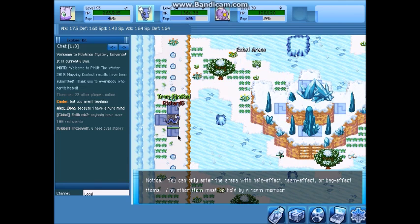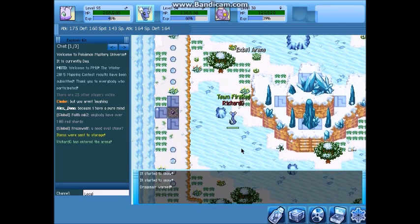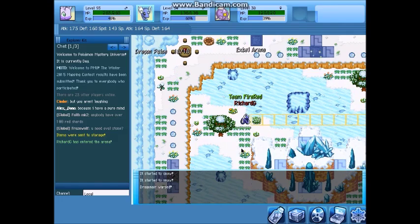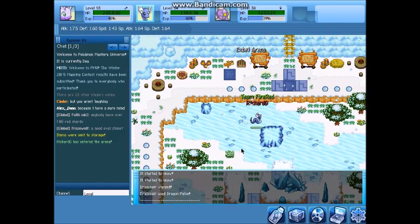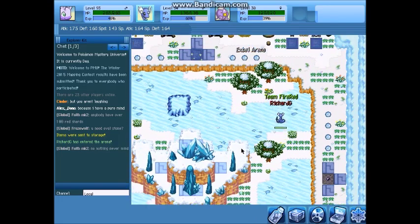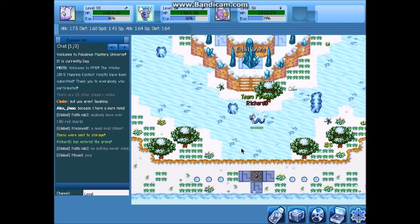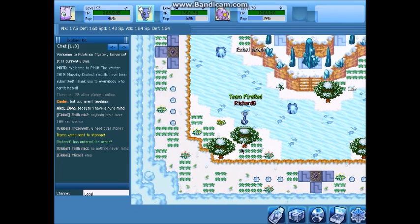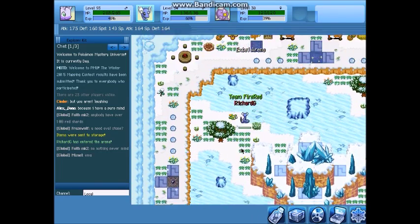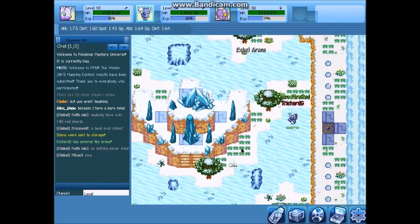If you have items that don't work in here, they'll be sent to your storage. We're going to go in — since there's no one to fight, you can do anything you want and fight anyone around the map. Something to add about the arena: they always change it every now and then, sometimes quicker than others. They'll change the theme of the entire map, change the music based on the theme, or just change the theme alone — it constantly changes.